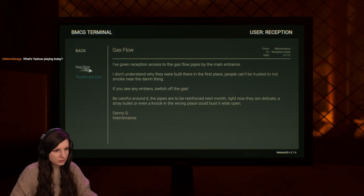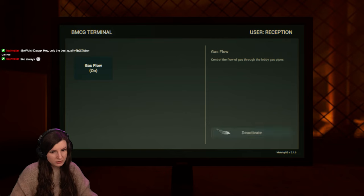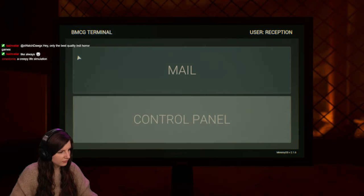Gas — if you see any embers, switch off the gas. Embers — okay, then off, right? Off... on. Creepy life simulation.